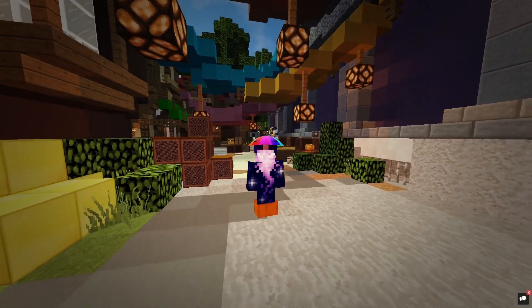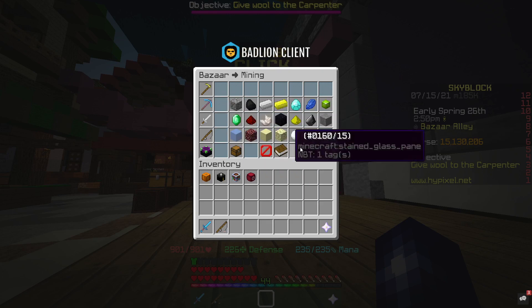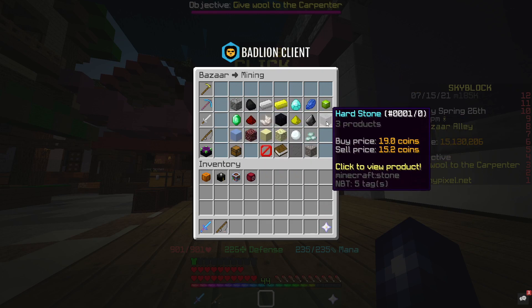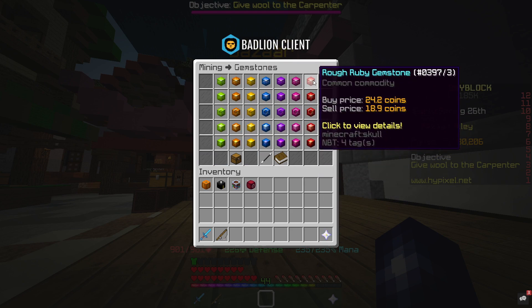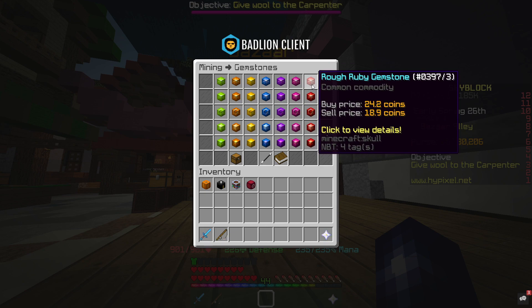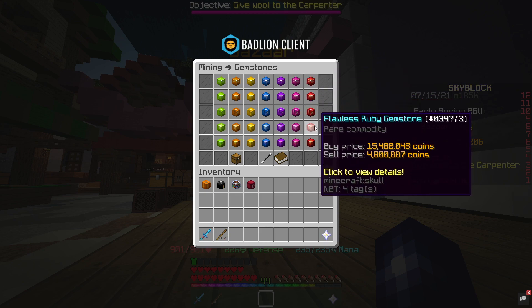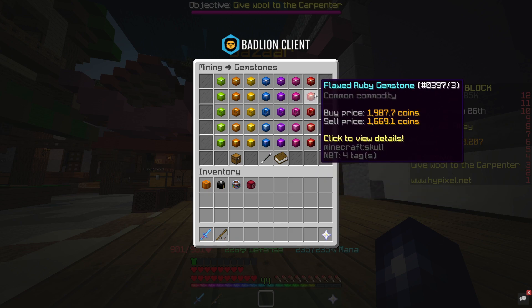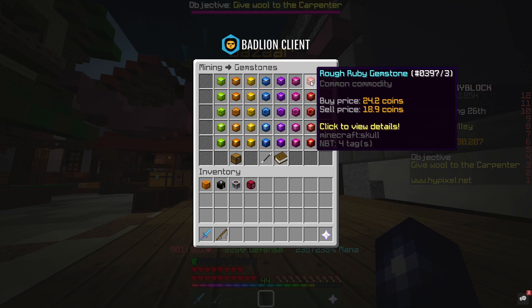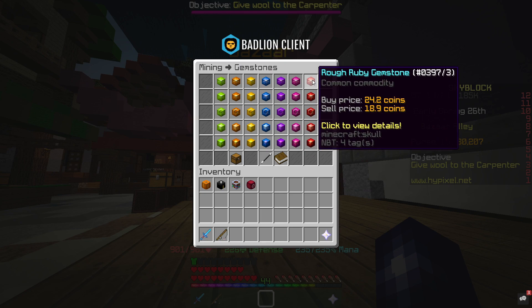Our first money making method takes us over to the bazaar. If we head over to the mining section, there are two new items: hardstone and gemstones. For now we're going to look at gemstones, focusing on things with decent profit margins. I'd advise flipping the ruby gemstones because these are the most common — most people are getting these rather than any of the others since they're the easiest to obtain.